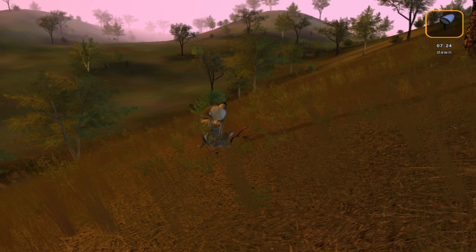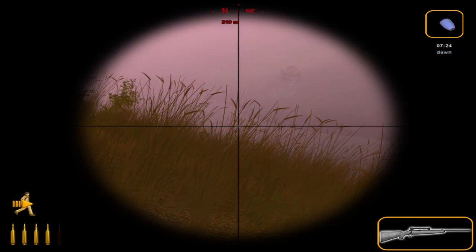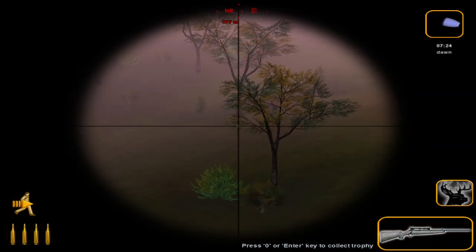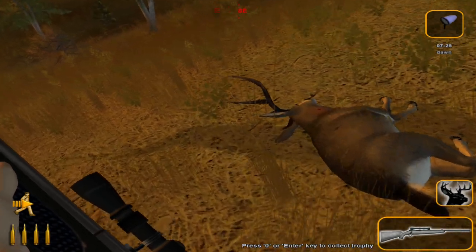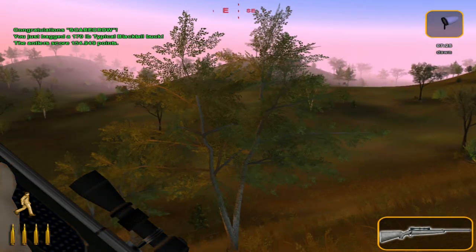We got him! That is a nice looking blacktail deer. Now that I see him a little bit closer though, he does have one antler smaller than the other, so that is gonna hurt his score. But that's awesome — we got ourselves a good blacktail and he is rolling down the hill. Let's go ahead and claim him, and at the end of this hunt we'll get a look at him in the trophy lodge.